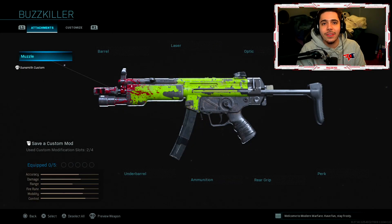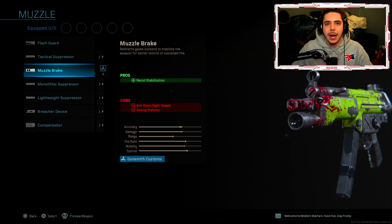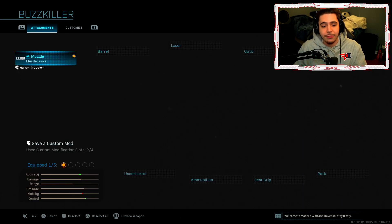Here's my spooky MP5 class from today's video. The blueprint doesn't look all that but keep in mind it had the bloody tracers, which makes it pretty cool. The first attachment is going to shock you — Muzzle Break. You heard me correctly. You get recoil stabilization and it makes your weapon incredibly stable. It doesn't bounce all over the place, it just keeps it straight. I'm definitely going to be using this attachment a lot more on other weapons.